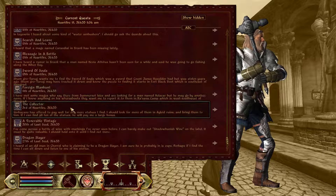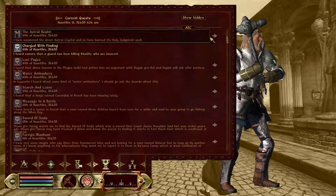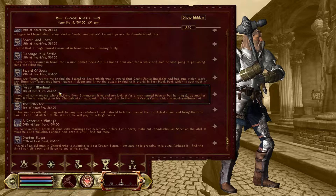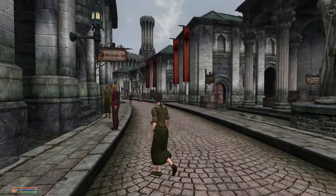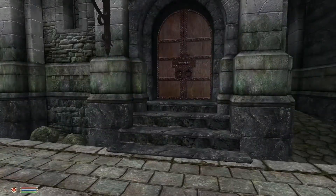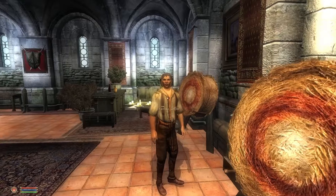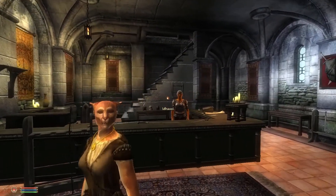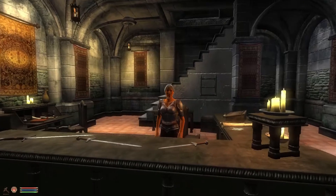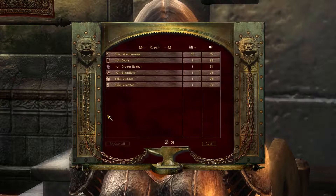I've got too many active quests — that's actually why I got this Quest Log Manager mod. It's a brilliant mod: there's a 'show hidden' option where you can press these arrows and quests disappear from sight, and you can go back and see what you've hidden. It's very nice to just focus down and say, 'I only want to focus on these quests and I'll get back to the others later' — or maybe not get back to them at all, that's also an option.